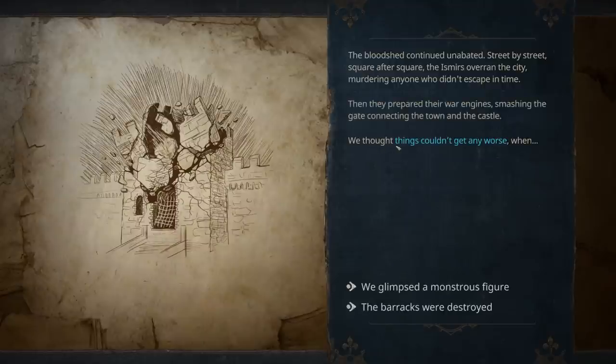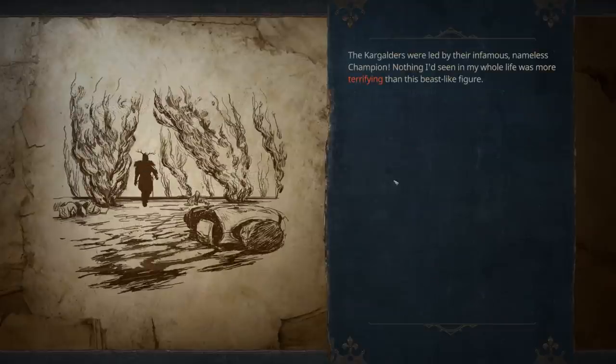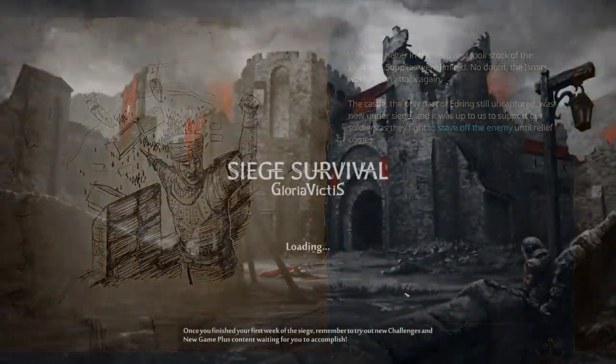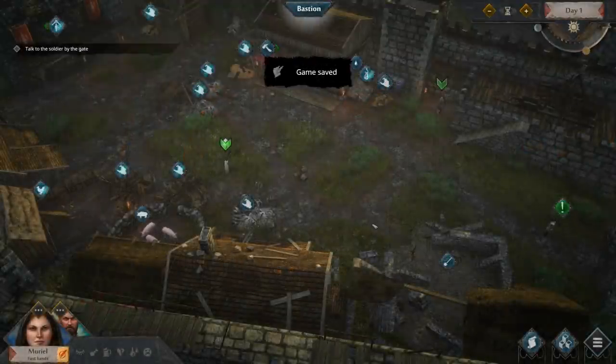Things couldn't get any worse — until they got worse. Did the barracks get destroyed? We're gonna glimpse a monstrous figure — Mr. Deer Antler Man himself. The bastion must hold. They landed, they pillaged us. Unfortunately we couldn't set up any defenses. We didn't even have any machine guns.